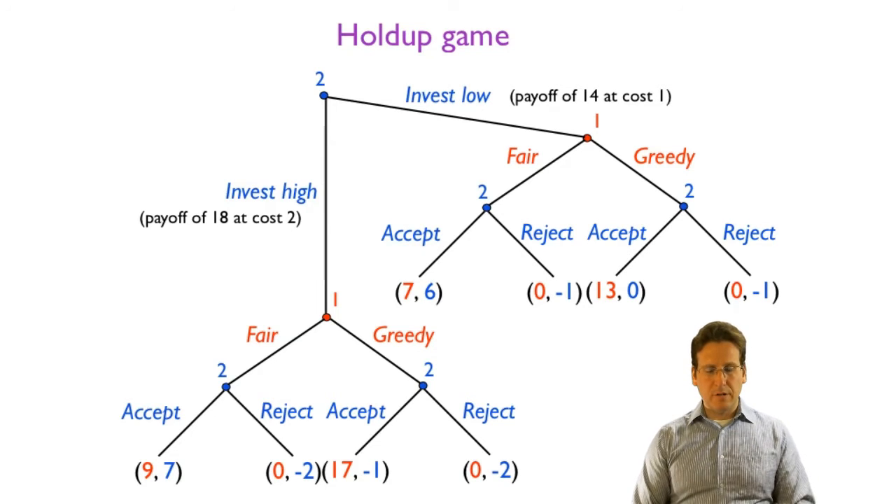The hold-up game is a variation of the ultimatum game. Just like in the ultimatum game, player one can choose to split fairly or greedily, and player two can choose to accept or reject. However, in this variation, player two first gets to make a choice that determines the possible payoff to both players. You can imagine a scenario such as General Motors and one of its suppliers — GM is player one and can offer to be fair or greedy, and the supplier can either accept or break up the relationship, which would be costly to both.